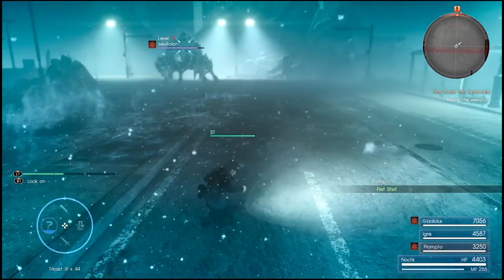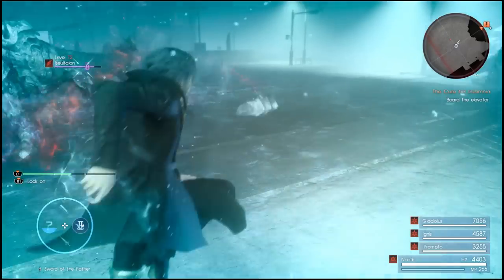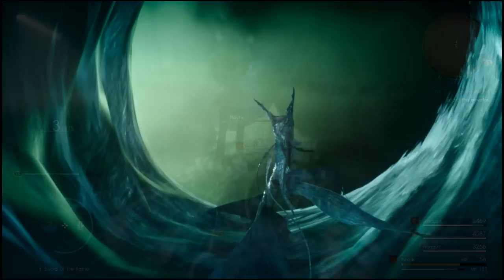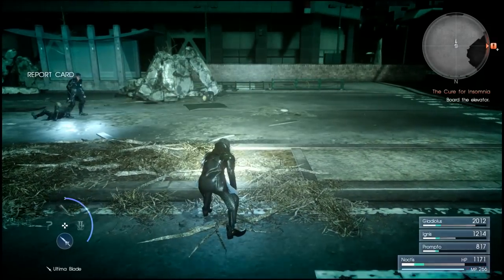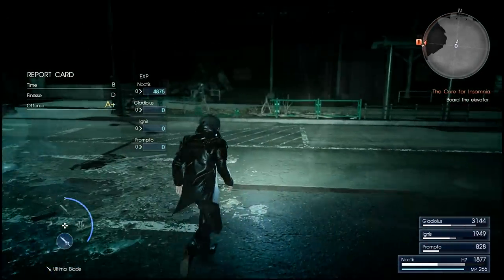There's also a Nagelfar — some big mech guy that you'll have to take out too. Where you fight him is going to be the area where the Psychomancer spawns, so it's important to kill him. I don't think the Psychomancer can spawn with the mech still up.